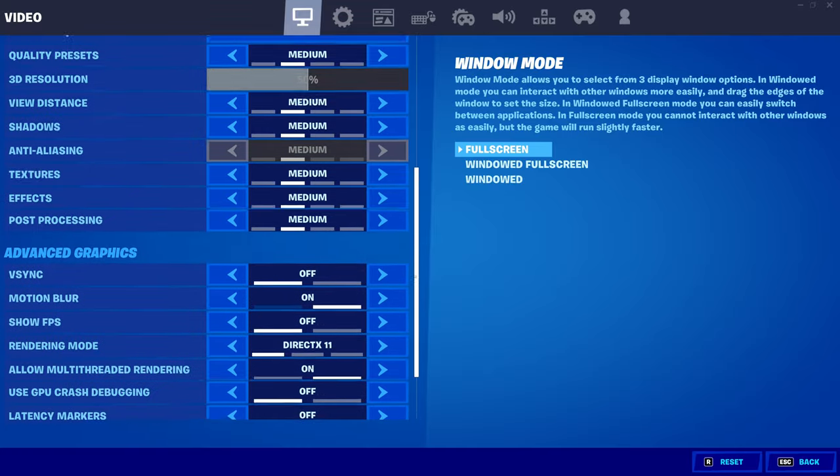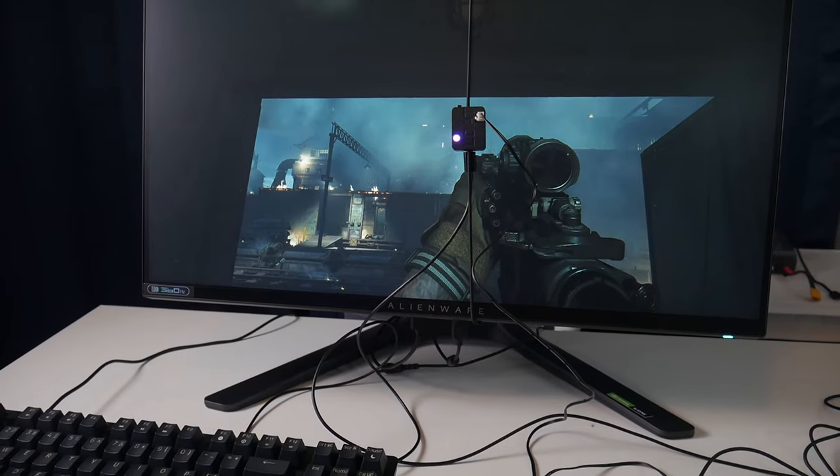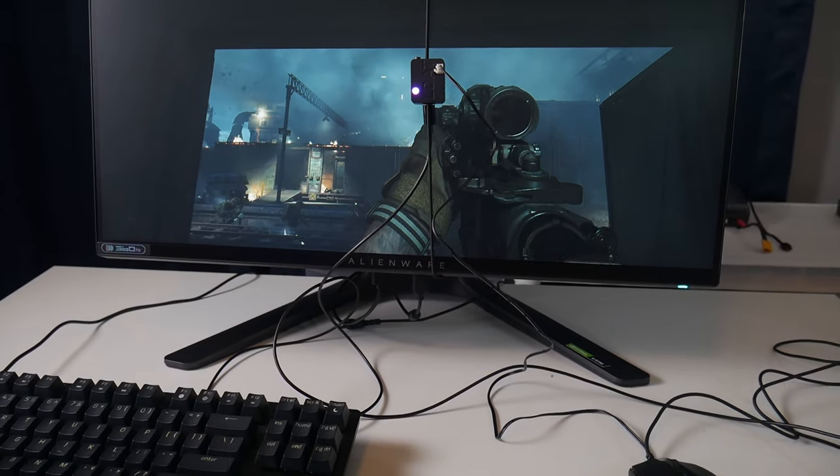You don't have to have additional hardware to take advantage of NVIDIA Reflex. All you need is a supported GPU, and that list is rather extensive with support going all the way back to the GTX 900 series. You just head into the settings of a supported game and toggle on Reflex. The additional hardware is only needed to monitor and measure latency accurately.